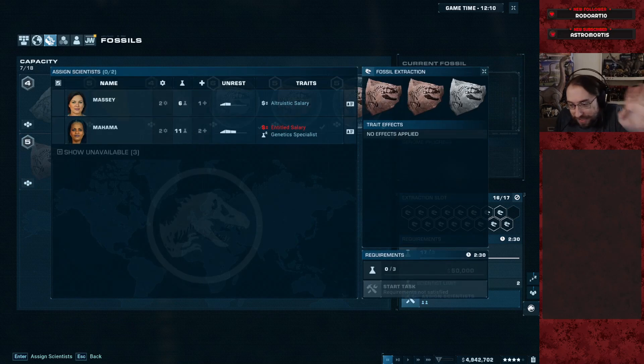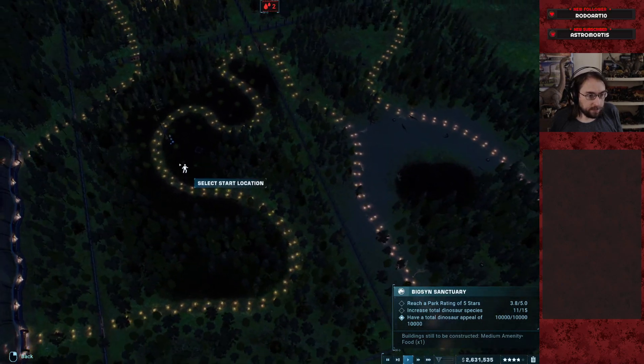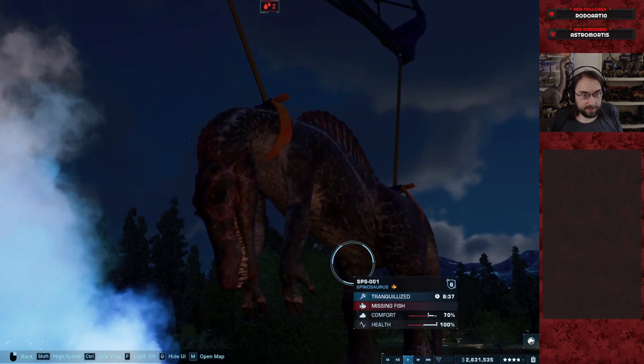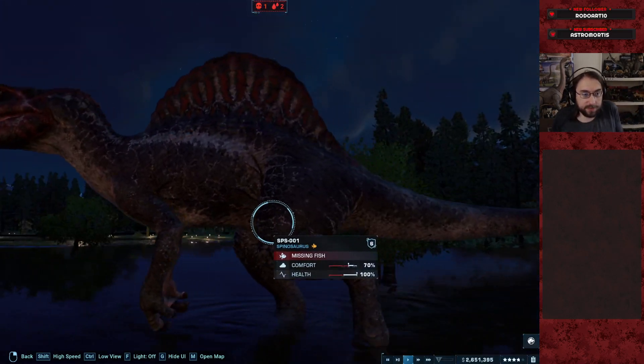Okay. We'll get the Spino out at least, then we'll end the series. We'll do it this episode. All right. Our Spinosaurus is arriving here to actually properly wrap up, at least the park build more or less. There it is. Black and red Spinosaurus. I'll call him Darth Maul or something maybe. He's pretty spooky looking, right? Yeah, there he is. There's a Spino. Missing fish, my dude? Are you sure about that?